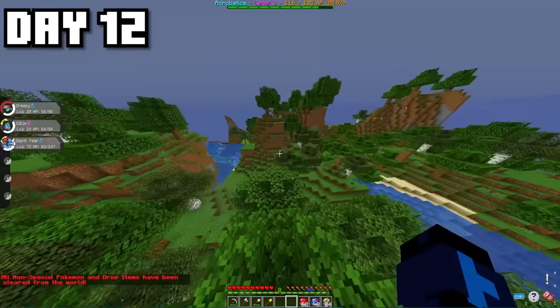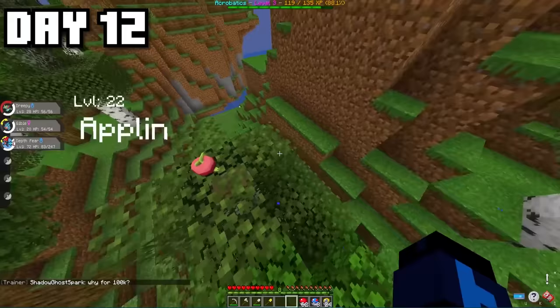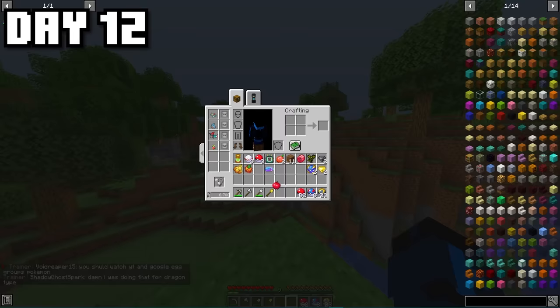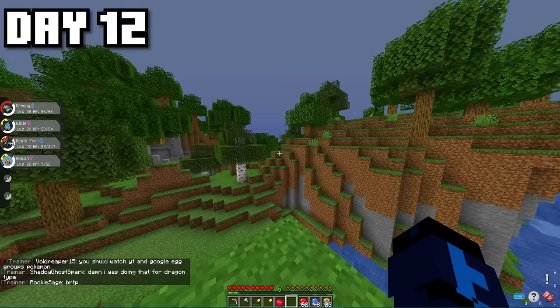There was a certain Pokémon I really wanted to find that ended up being in a Forest Biome — the little tiny Apple Pokémon, which evolves into a Flapple or an Appletun. Luckily, when I caught the Applin, it had a Sweet Apple on it, meaning I could evolve it straight away into the Grass and Dragon-type Appletun.